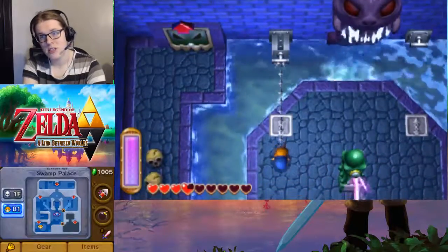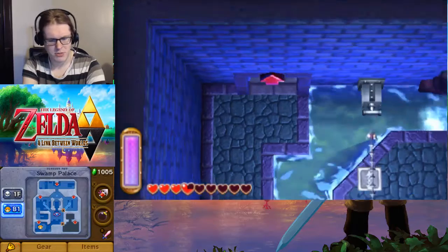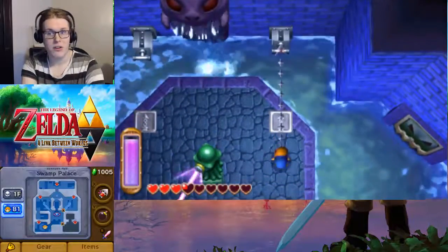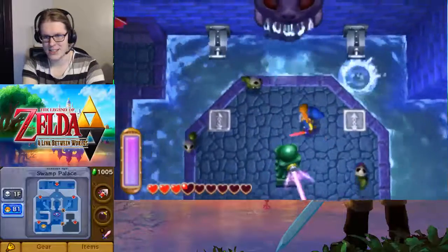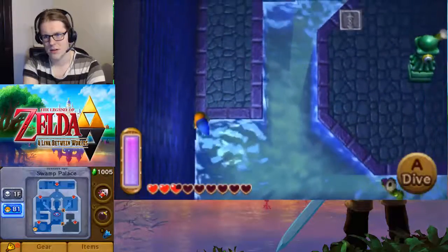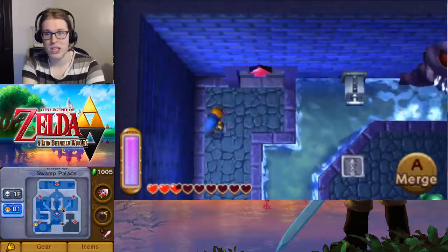We'll pull this one switch active. I guess the other switch probably just... let's check. Did nothing, I guess. With our double defense, we should have better chances, right? Oh, it gives us six snakes. I don't feel like fighting any snakes today. On the bright side, the Vemos does apparently just kill them really easily.